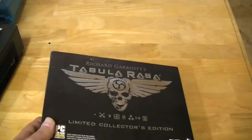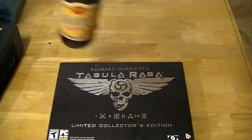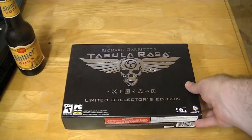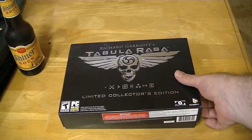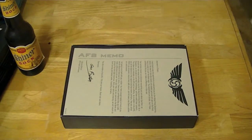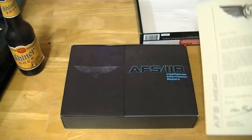And of course it's Richard Garriott's Tabula Rasa. For those of you who don't know who that is, he was one of the chief minds behind the Ultima series, and he was known as Lord British for a while. He's also gone to space, and I believe is one of the people who is actually helping get us into space now.